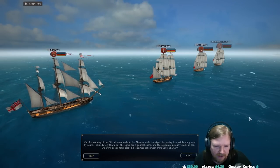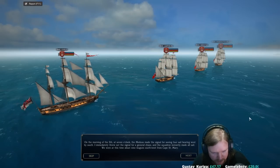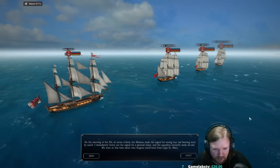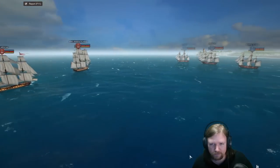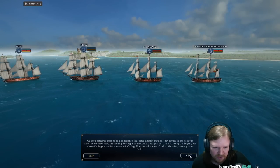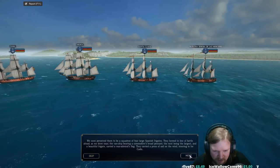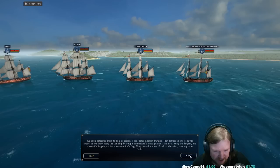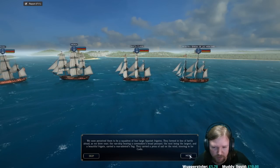On the morning of the 5th, at 7 o'clock, the Medusa made signal for seeing four sails bearing west by south. I immediately threw out the signal for a general chase and the squadron instantly made all sail. We were at this time nine leagues southwest from Cape St. Mary. We soon perceived them to be a squadron of four large Spanish frigates. They formed in line battle ahead as we drew near — the van ship bearing a Commodore's broad pennant, the next being the largest and a beautiful frigate carrying a rear admiral's flag. They carried a press of sail to the wind, steering in for Cadiz.